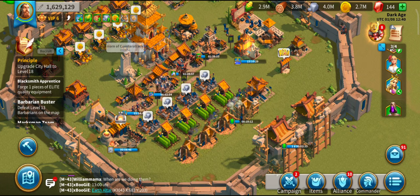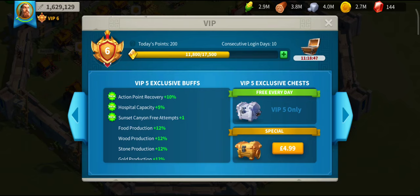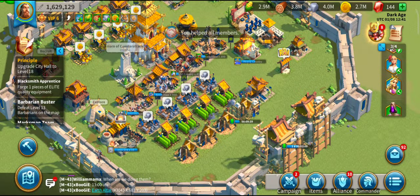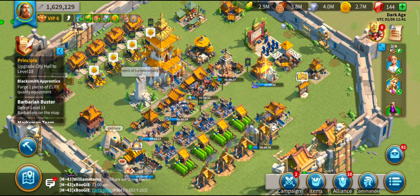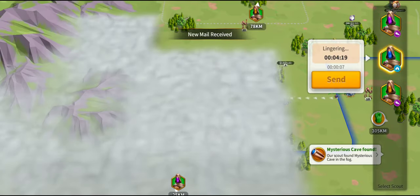Going back to scouting — it's important not to spend gems on VIP. You need those gems to generate speed-ups to move your buildings forward. And remember, if you can get to the next City Hall level, you then get more gems. VIP 5 is around 9,000 points — it's not that hard to get. But what I'd ask you to try is to reach it from scouting alone, which saves those gems.